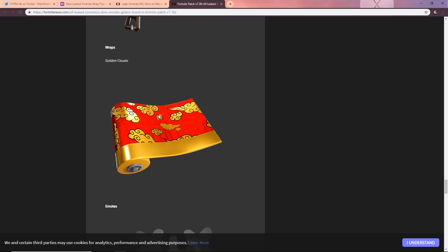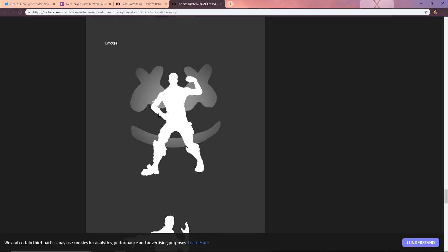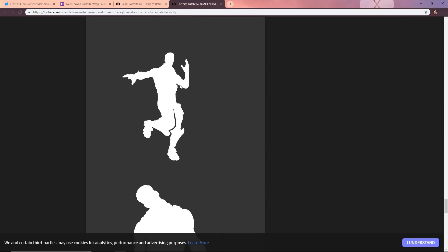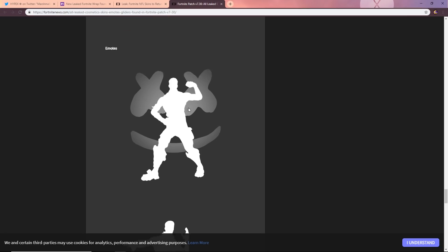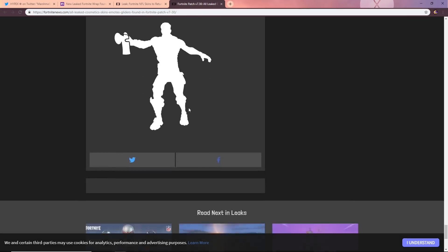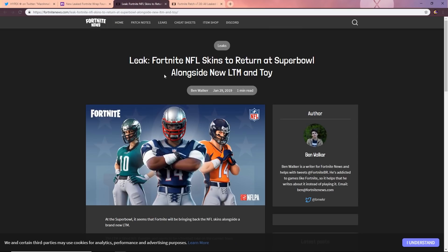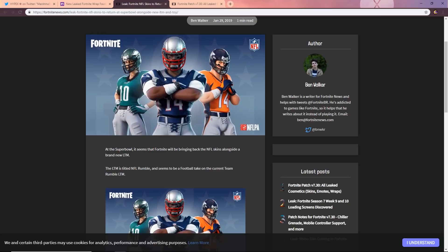The Golden Clouds wrap looks absolutely amazing — golden and red, you can't go wrong with that. We have the Marshmallow emote as well, which looks pretty cool with a Marshmallow-themed background. We also have a leak confirming the NFL skins are returning for the Super Bowl — I'm guessing Super Bowl Sunday we'll see these in the item shop, which makes total sense.